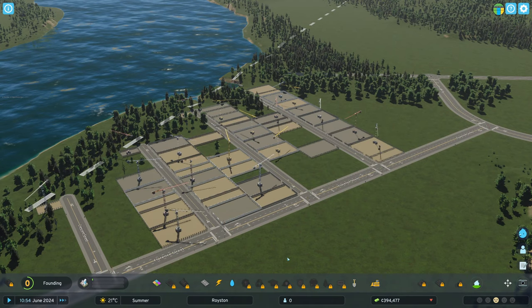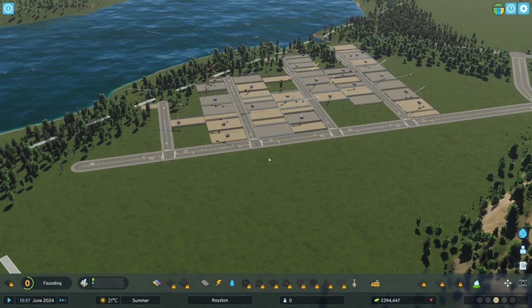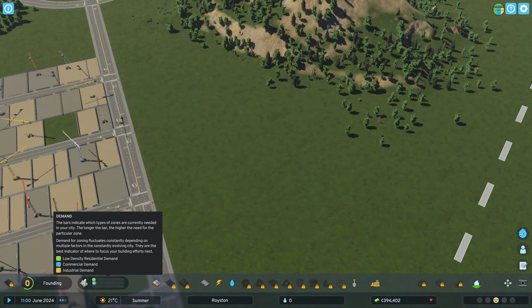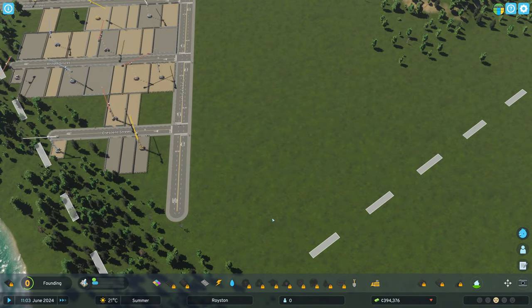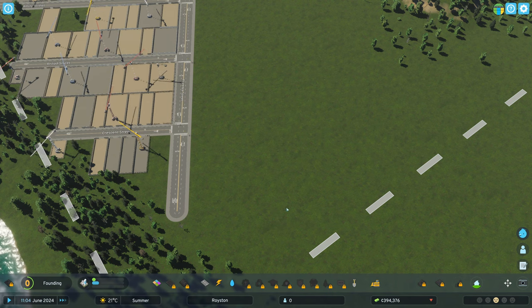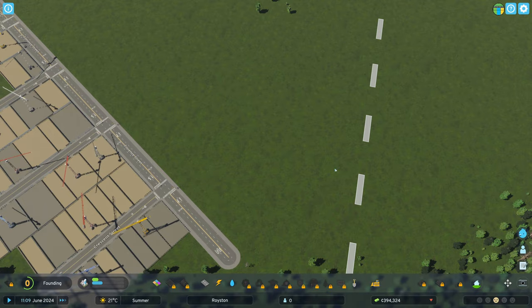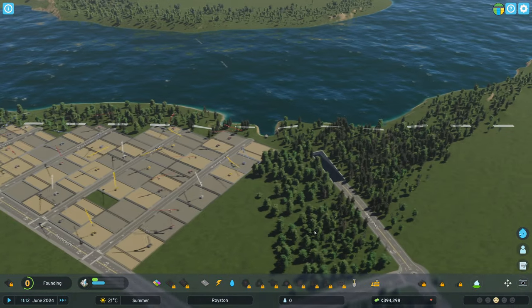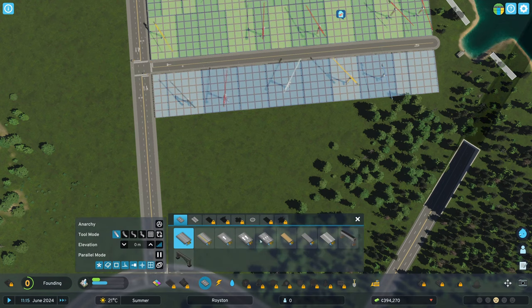Look at that - the houses are already being built. We should do some more zoning in the future. We could try on this side also. We do have a little bit of demand still. I don't want to be exactly aligned - maybe with an angle. Although we are at an angle here already. We should start to fill this in a little bit further.